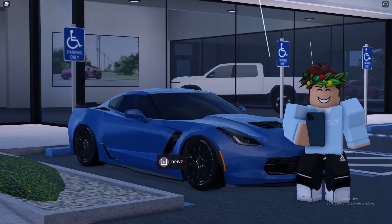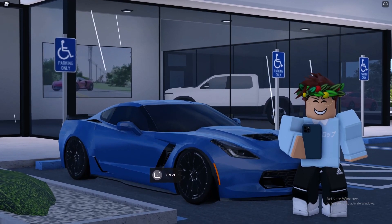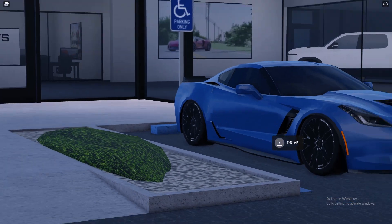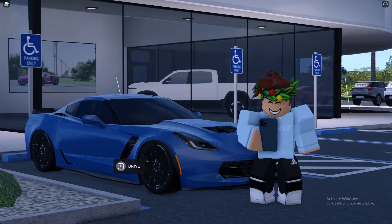The Corvette right now behind me is actually lowered. You can also change your rims now, which is really cool. I'm pretty sure you need one game pass, and with that you can change your rims and also change your ride height.